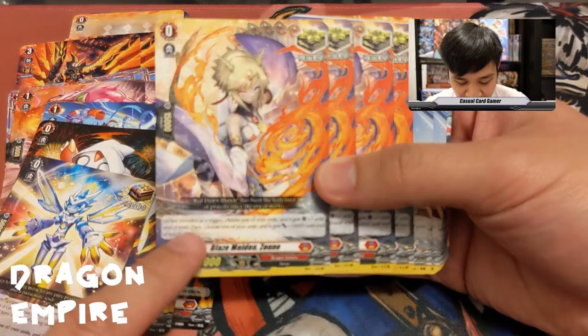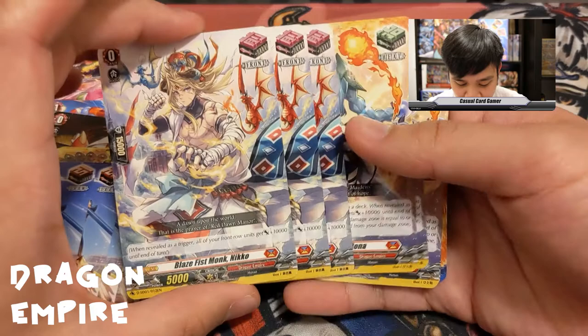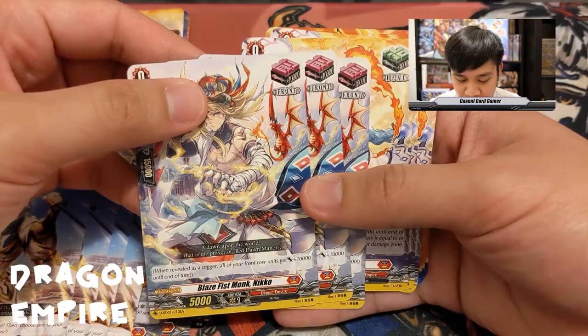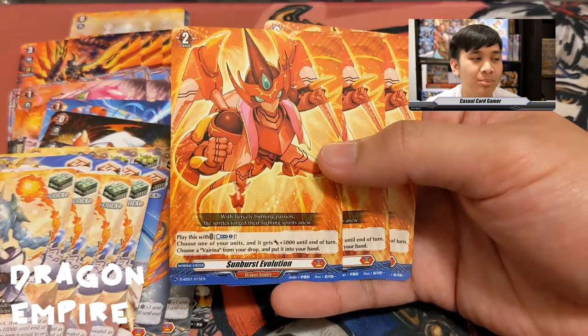What's nice about these triggers for new players is they explain how they work on the card. We have four crit triggers, four draw triggers, and front triggers have become universal in Overdress — since there are no more imaginary gifts, front triggers are accessible to all nations. We also have four heal triggers.